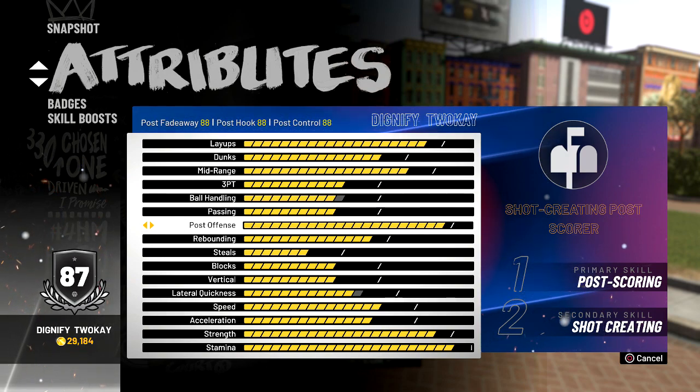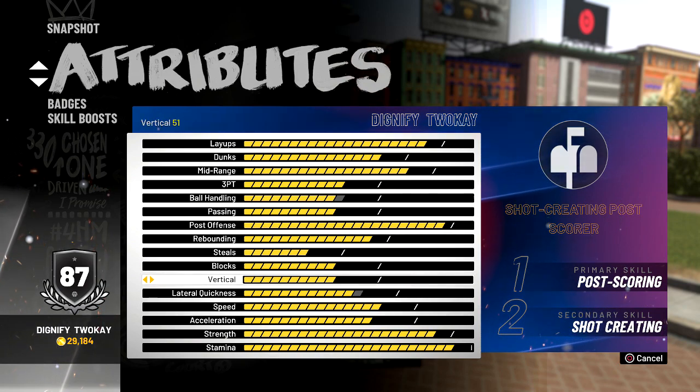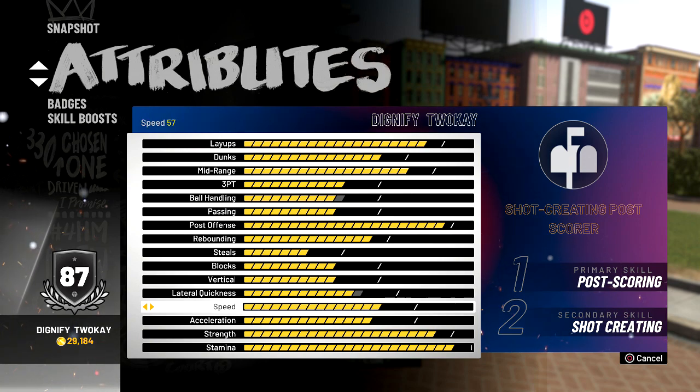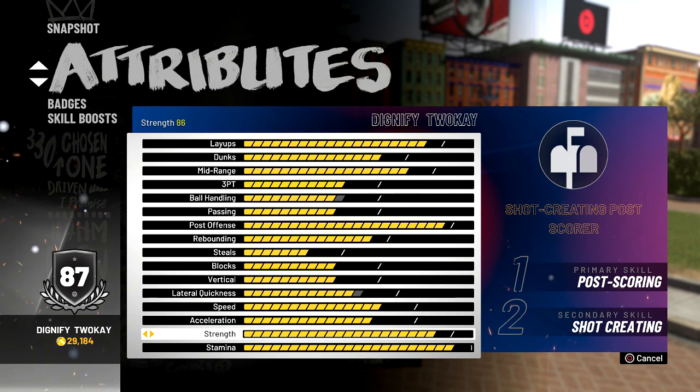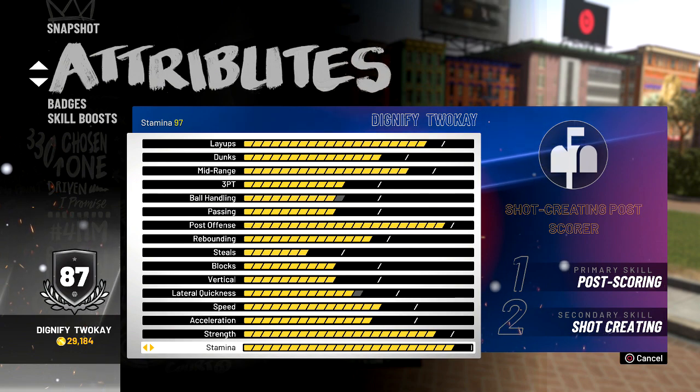Right now it's an 87 like I said — you got 88 post game, which is not bad at all. The rebounding is there. The vertical is really helpful this year — you got 51 right now, it's not maxed out as you can see. Speed is pretty high. Strength is at 86, but it maxes out to 91 like you guys saw. And the stamina — you got 99. So this is a very good, well-balanced build, and you're going to dominate in the park with this.